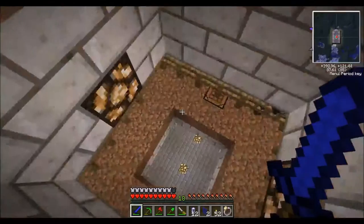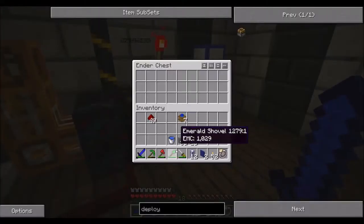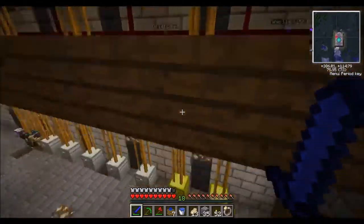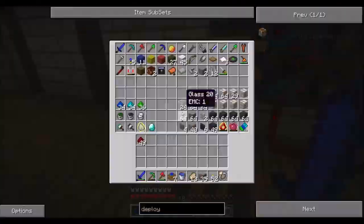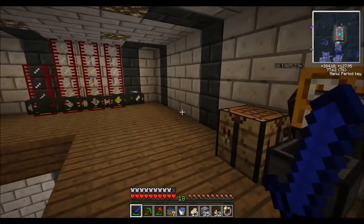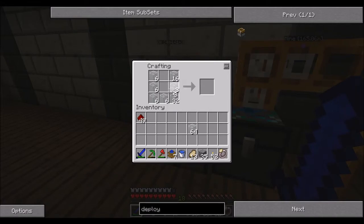I need to get some more tanks together so I can build all that. I'll throw away all the stuff I don't need anymore. Now I'm going to make some more tanks real quick — thankfully I've got a bunch of these. I need six more, so I'll just stack all these up here.